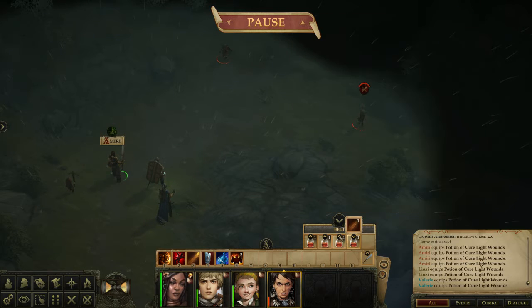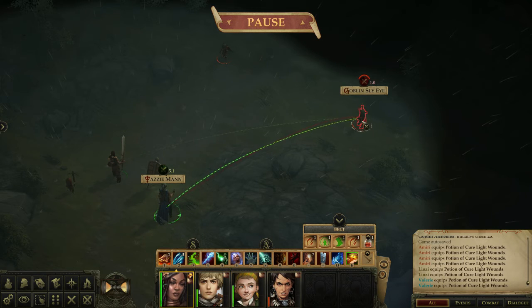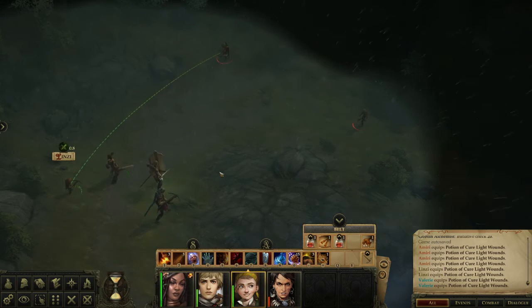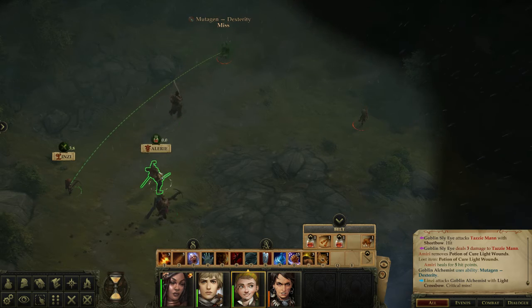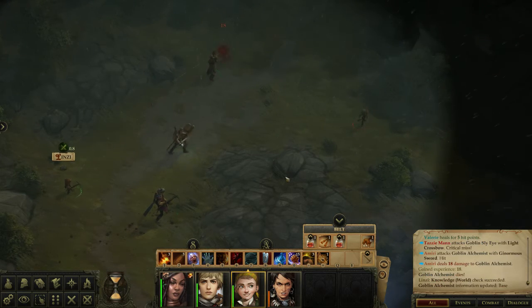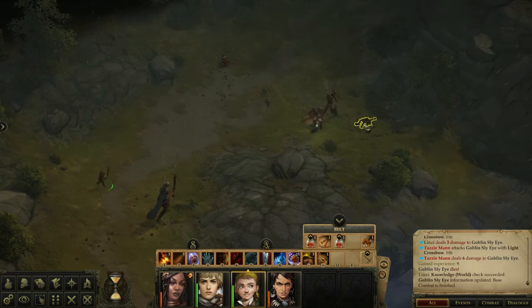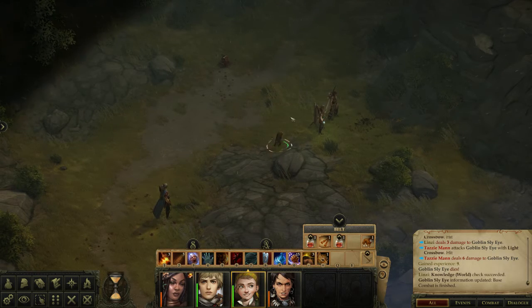Linzi cures herself using a potion. We have the other two do ranged attacks. The goblins weren't too bad — that didn't work out too terribly. We loot them but don't need any of it. I wonder if these little side encounters have other points of interest or objectives.